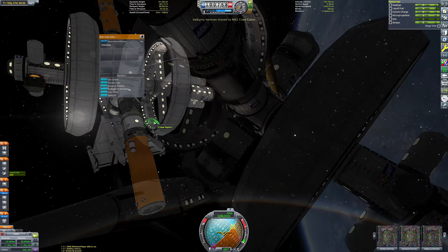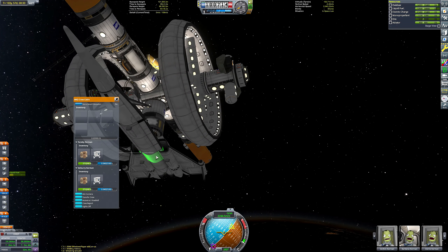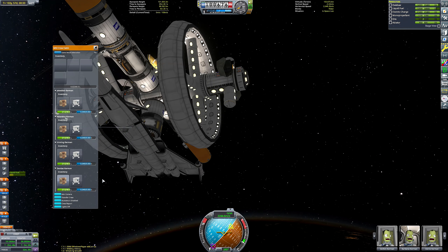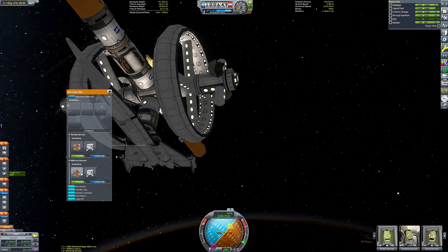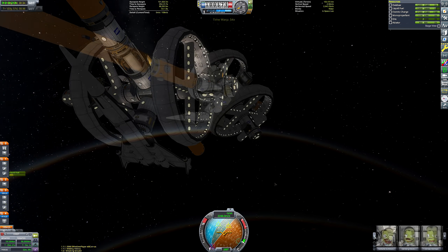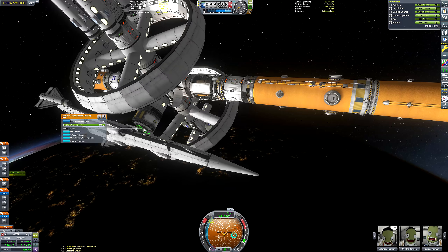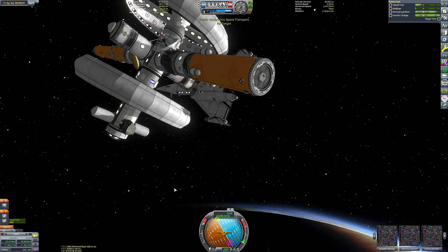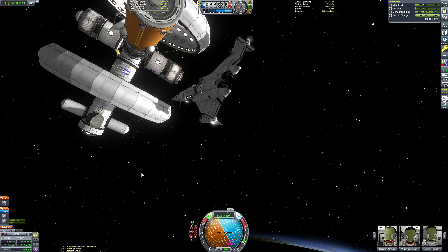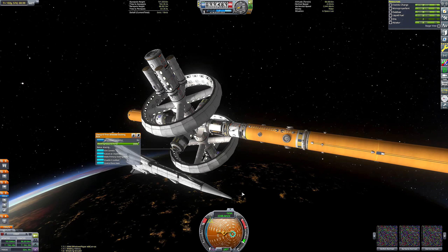I opened up a notepad file with a list of all the Kerbal names from the mission - all the Kerbals on board the SSTO - and transferred them across. Then I transferred all the Kerbals that weren't on that list, i.e. all the Kerbals currently on the Space Station, onto the SSTO. Jebediah and Valentina are the pilots in this scenario so they stay on the SSTO regardless. I know they're not really needed since this is an autonomous SSTO controlled by a drone core, but I like having pilots in case the AI decides to turn evil like in 2001: A Space Odyssey.